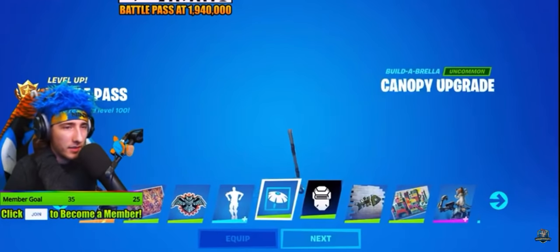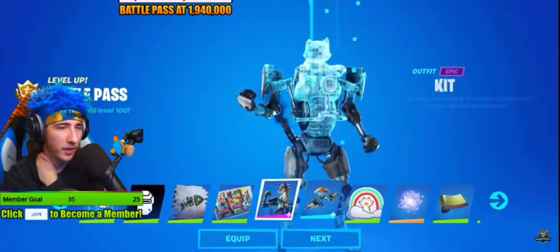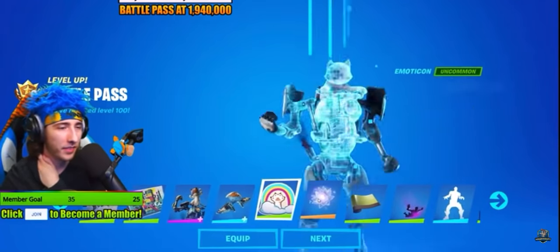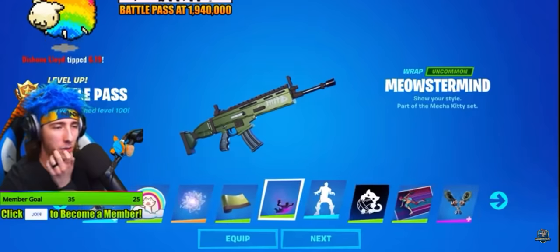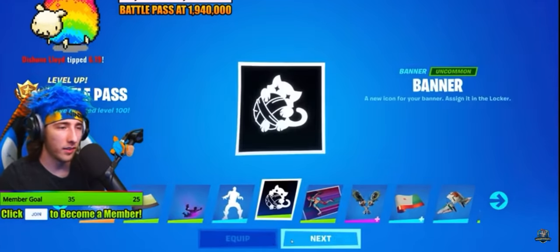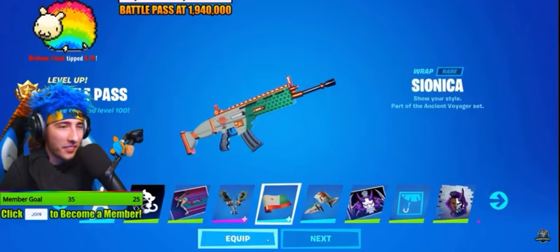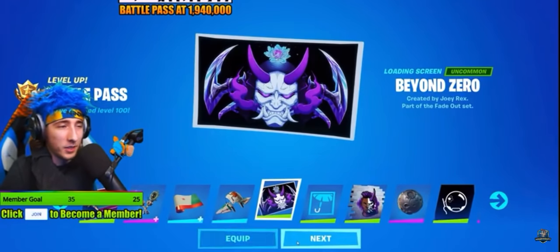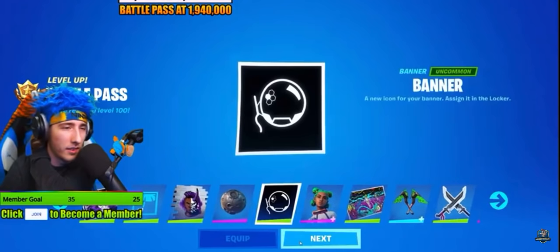Tippy tap dance. Canopy upgrade again. New banner. Mecha fish. Thank you, Deshawn. There's Kit, dude — we gotta play as Kit. Fishy Flyer. Back bling. Back bling. Keyed up — we'll equip that. Banner. Skate bit — dude, that looks cool! Equip those! Starstrider — that looks cool too. Bottom cap upgrade. Fade out. It is the moon — the mini moon. Banner.